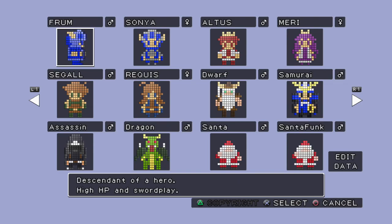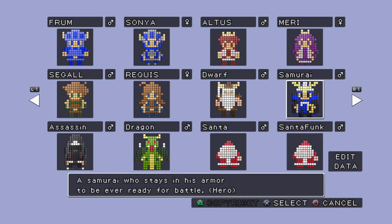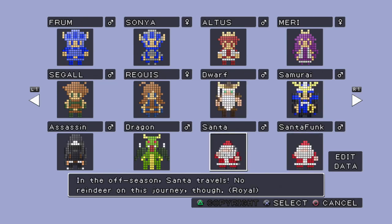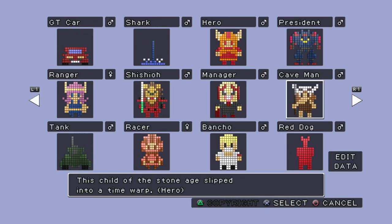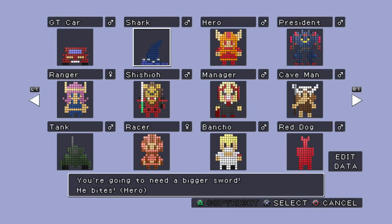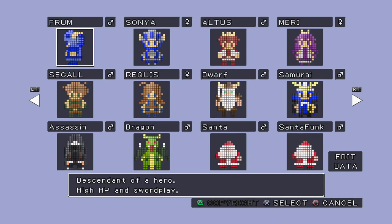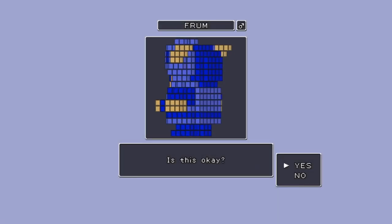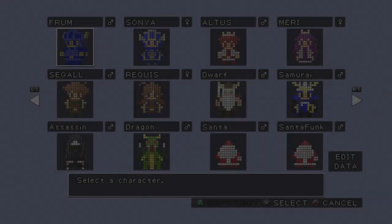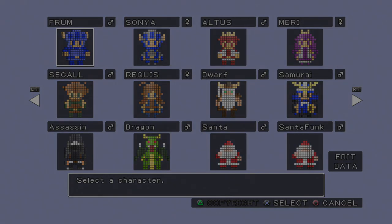From high HP and swordplay. If you see with all these other characters, they have the little parentheses — hero, royal, scholar. It'll kind of affect how much HP compared to magic you have. Hero will have more HP. I don't know what the deal with that copyright button is, that triangle, but we won't worry about that. Let's just go on and play the game.